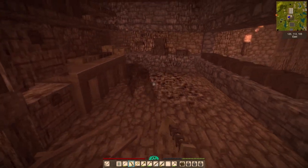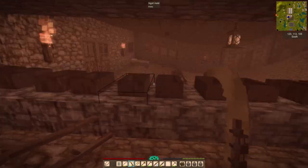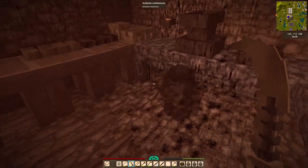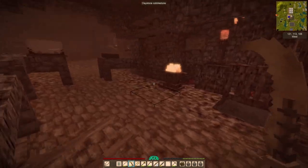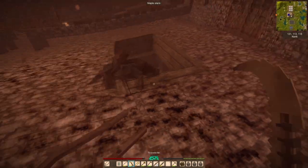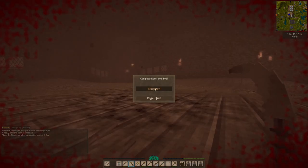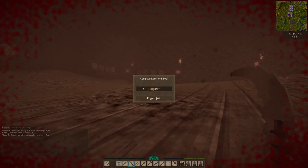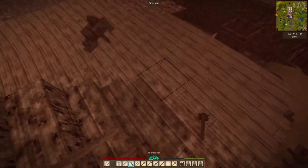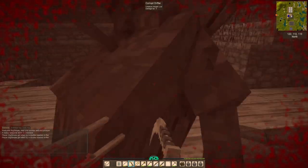I wanted to make a lantern but I kept getting harassed by dwellers. I saw some of the worst creatures during this temporal storm than I ever have before, and it became a real problem. This guy here crawling around — watch what happens — he actually kills me so hard that I get thrown up into the second floor, like he Looney Tunes punched me through the ceiling. In fact, he almost did it again right there.